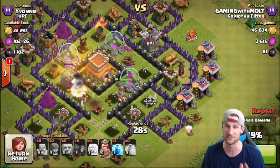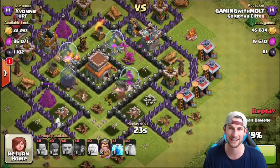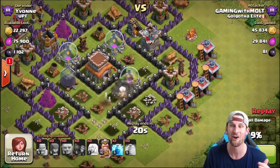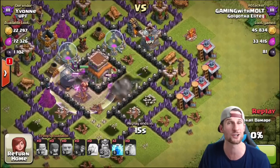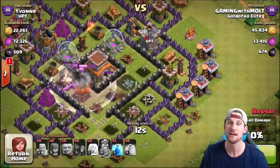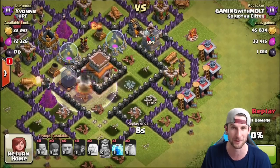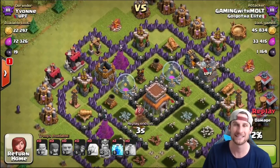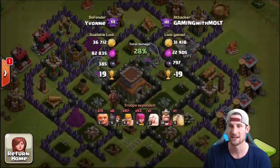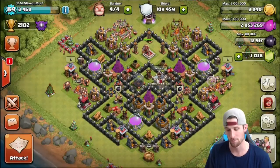Our king goes right but he's full health so no worries yet. All the defenses are on that group, so we pop his ability and he heads over and takes the dark elixir — he snags all of it for me. Despite a low battery ruining the replay, we take it out right as the king goes down. The opponent only has 19 dark elixir left in the drill. I'm happy with 1,100 dark elixir — anytime I can get over 700 I'm happy.